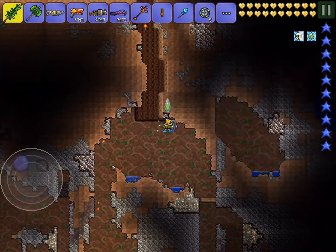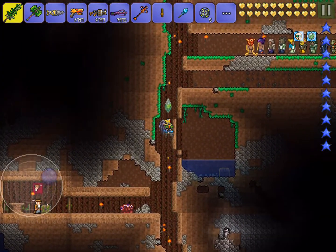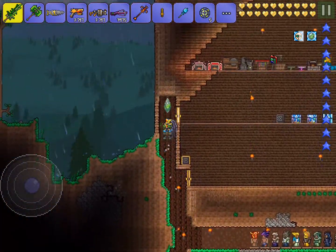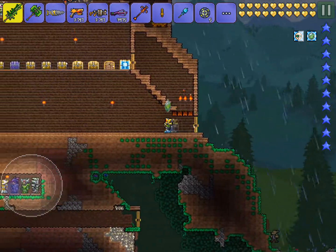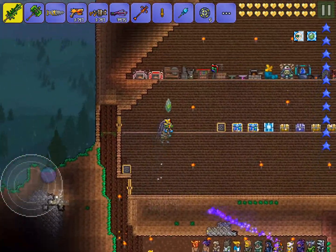If you have an answer on how to find a demon altar or anything you have, leave it in the comments below. So this house is completely blood moon safe. There are sticky ball trap thingies and nobody can come through here.